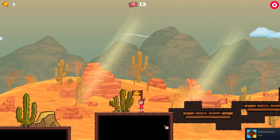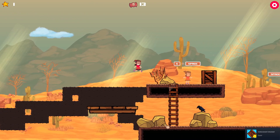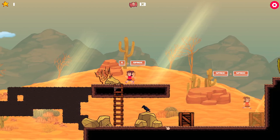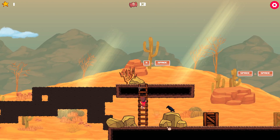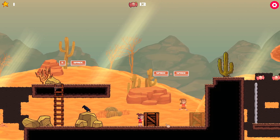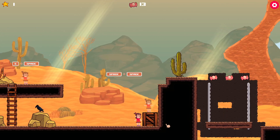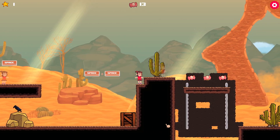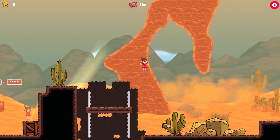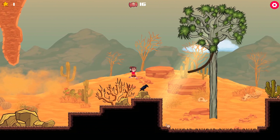Oh my gosh — well that's an achievement! There are 24 achievements, I don't know if we'll get them all. We'll see what happens, but we got one so we're off to a good start. 'Kill yourself with the box' achievement, wow. Okay, how do I make her grab the rope?